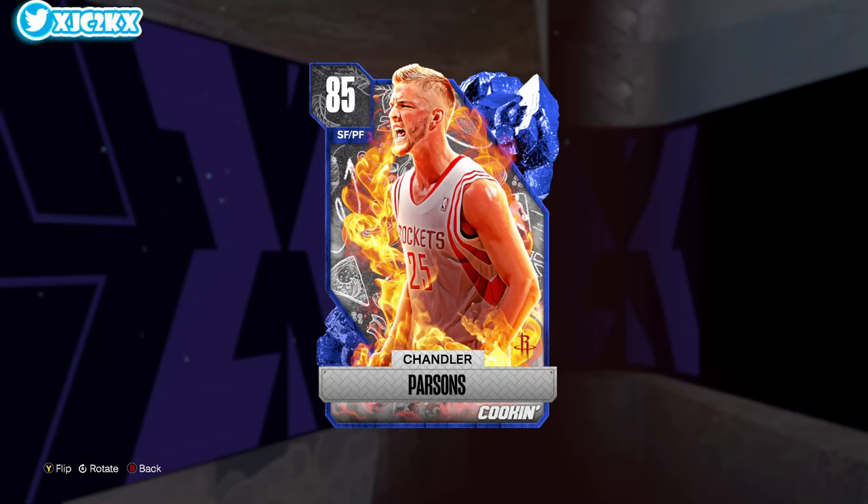Yo, it is good YouTube and welcome back to another JC2K video. In today's video, we're doing gameplay with the brand new Sapphire Chandler Parsons, who looks like a really nice offensive budget small forward. Defensively, this card's not going to do anything, but he looks like a much better option than Steve Novak in terms of being able to do a lot more on the offensive end. Make sure you hit that subscribe button to help push towards the 14,000 subscriber mark. Without further ado, let's hop right into it.